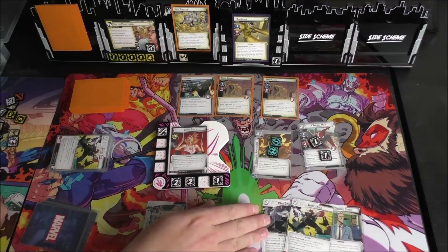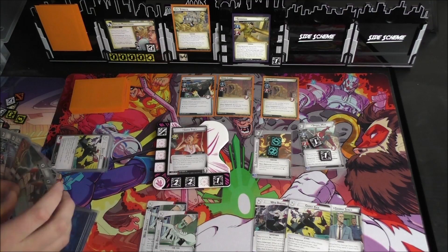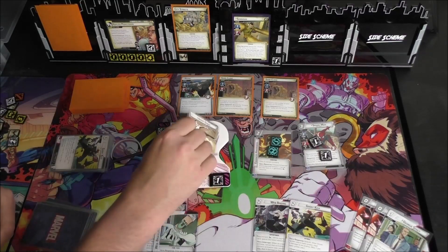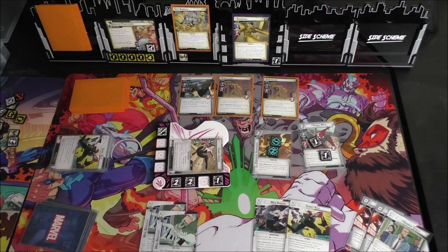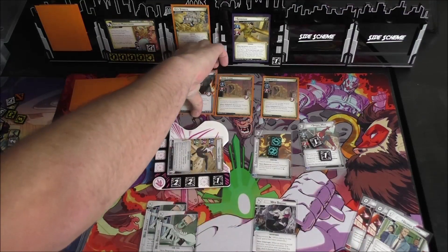We've got a Ghost Kick and Web Binding in hand, which doesn't really help much. We'll use George Stacy and put two Warnings underneath him — might be helpful someday. We're going to flip up, swing for two, and I'm going to hit Rhino rather than Sandman. Then I'm going to pay two to Ghost Kick and finish Rhino off.